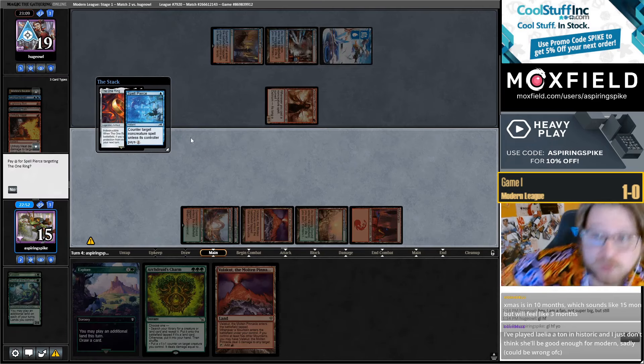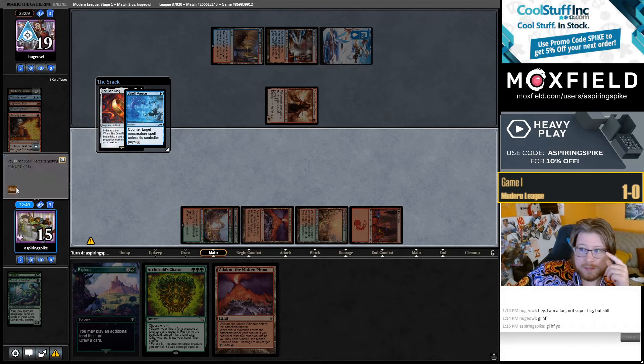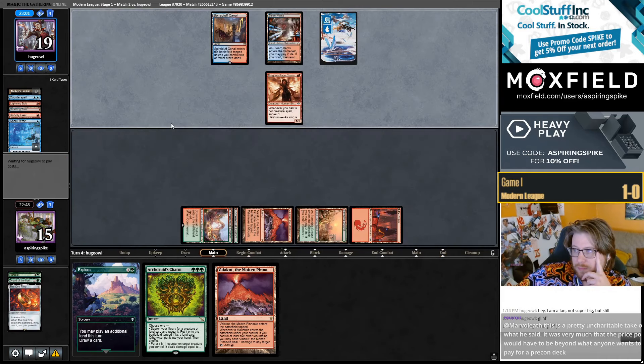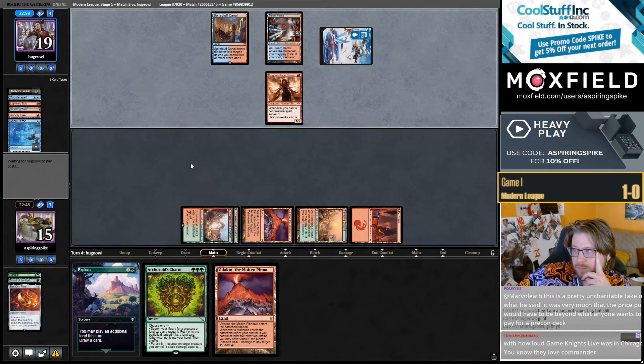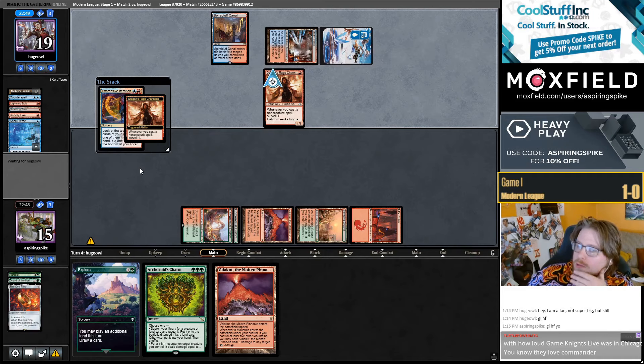I don't think Layla will be super good, but if she's good anywhere it's probably Rhinos — she's not that bad. Oh sorry, I thought they were gonna have Delirium if they cracked the Tarn. I was wrong.